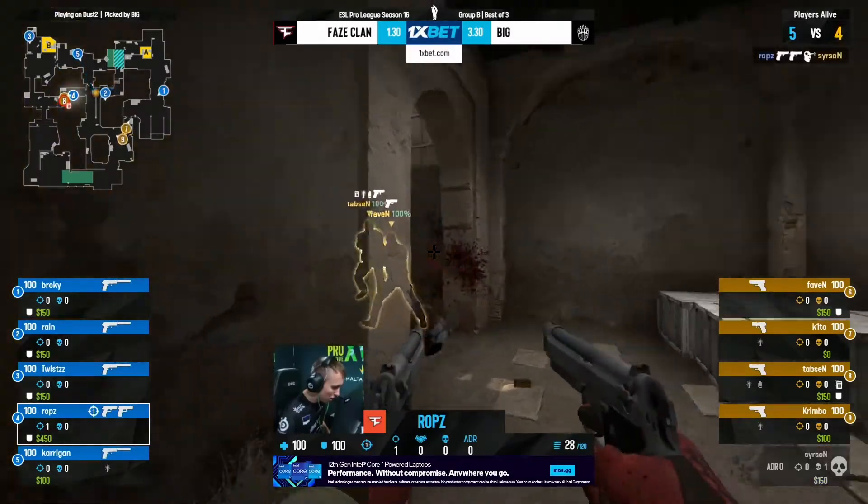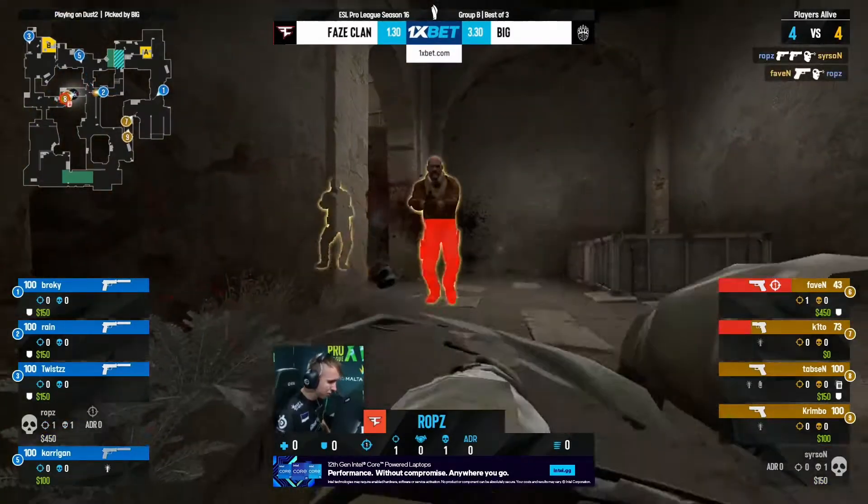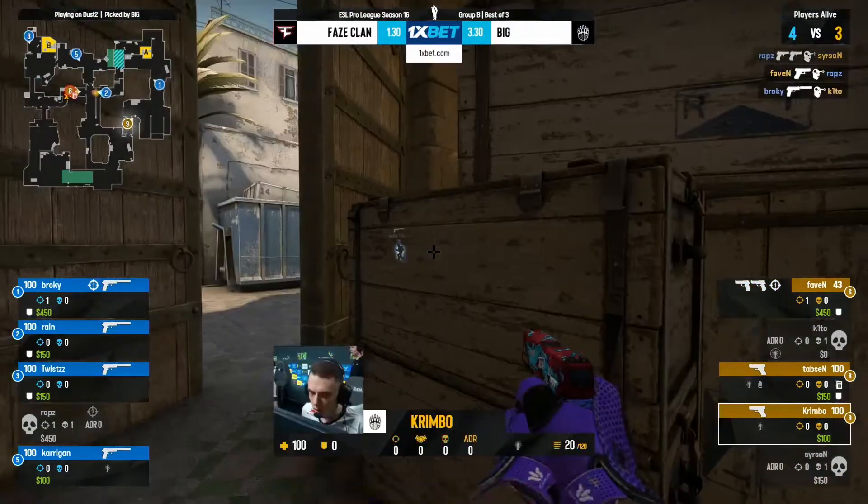Doesn't look like they're going to flash room, just going to walk around the corner here. Jewelies start to unload, rocked with the opening kill. Traded out for Faven now, and Reign tries to respond but has been smoked off.